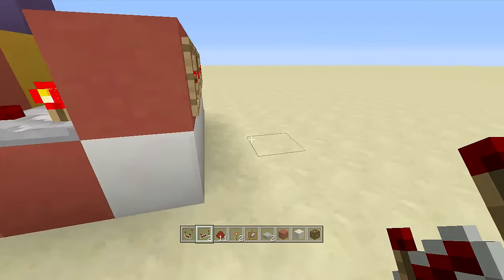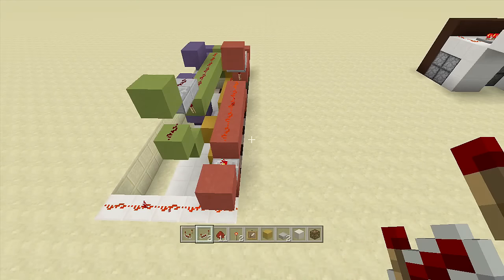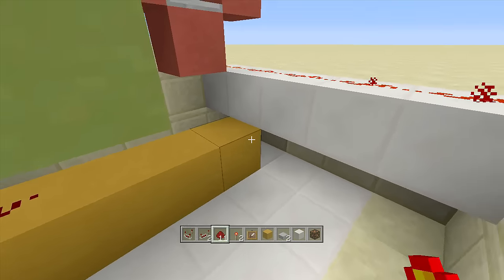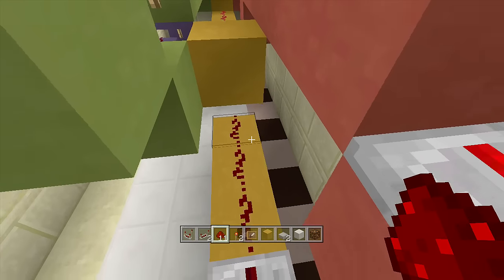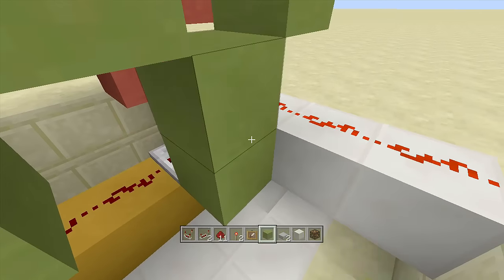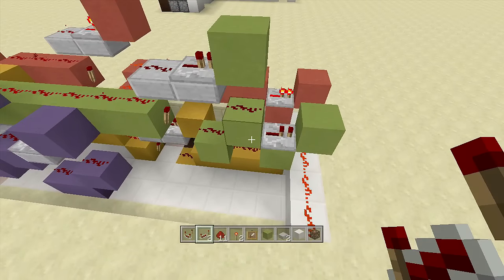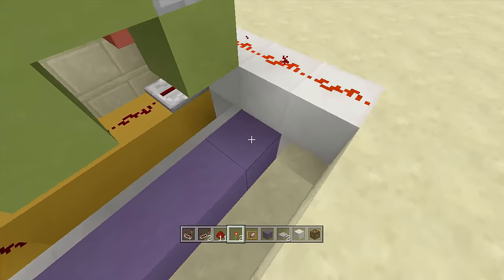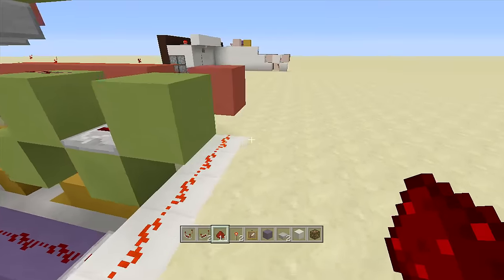If I switch this one over one position you can see the redstone lights up down here — confirming the connection. For the second row — the down one — just bring the line of blocks all the way to the end, put a repeater going into the end block, and place redstone dust along all of them. Bottom ones are very easy. For the third row — another top one — put a block up then a block down, place in the repeater, and that's the third one done. For the fourth row, bring the line of blocks all the way to the end, place your repeater, and bring your line of redstone all the way down. Everything is now hooked up to this one line of redstone dust.